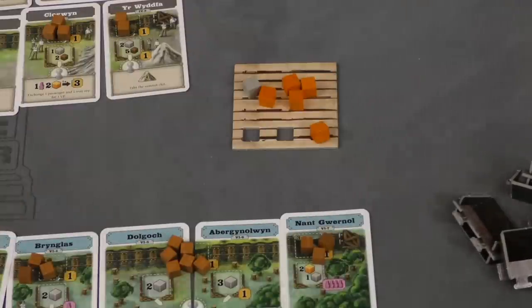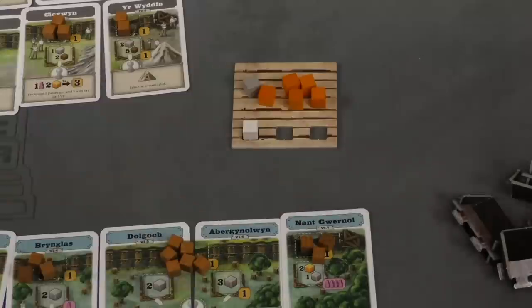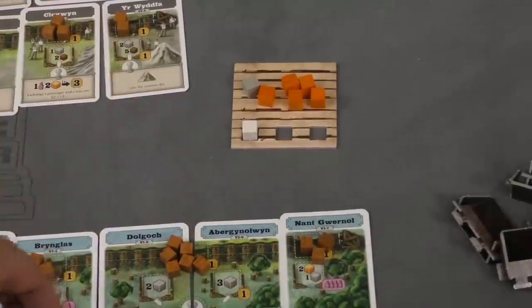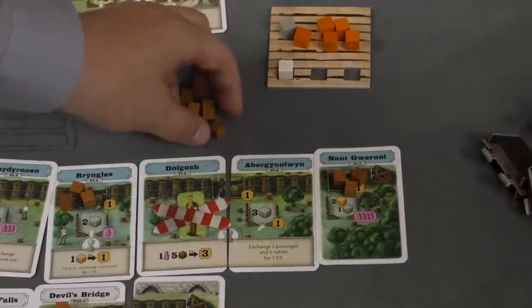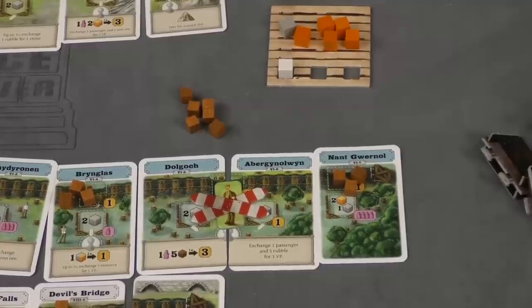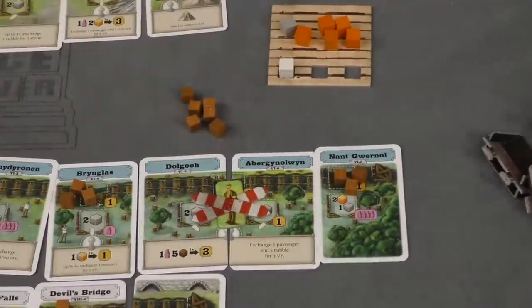The bag also has some white tiles in it, and these are event tiles. When they come out, you place one here and players put out a navi tile — a kind of neutral player piece — which is placed on one of the railroad spots and blocks it: it moves the rubble and shuts down building on that tile in the future. It's a way to force the end of the game, because if you just keep drawing resources, these navi tiles build up and players can no longer access those spots.